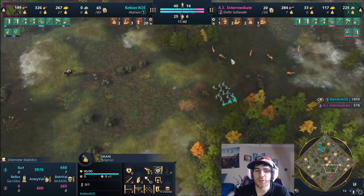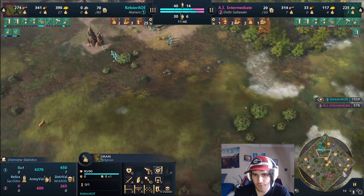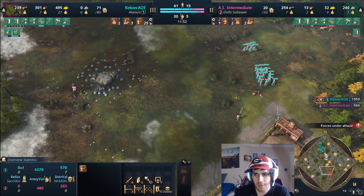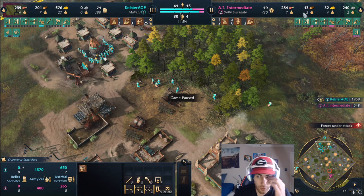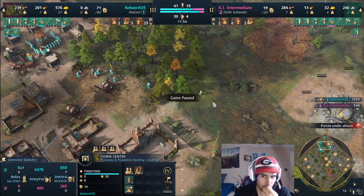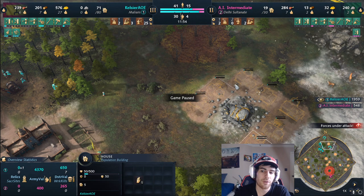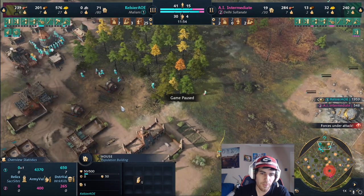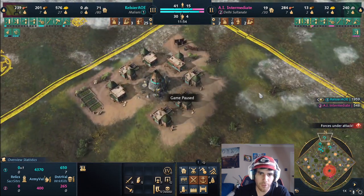Once you start having extra gold beyond what you need to constantly produce units, that's when you start going for more upgrades - the blacksmith, eco upgrades, everything. I'm not paying too much attention to the attack since it's just an AI. Now I'm queuing new villagers to wood and making sure to send someone out to get more houses going. The early houses you always want to build around gold mines to boost your pit mines.